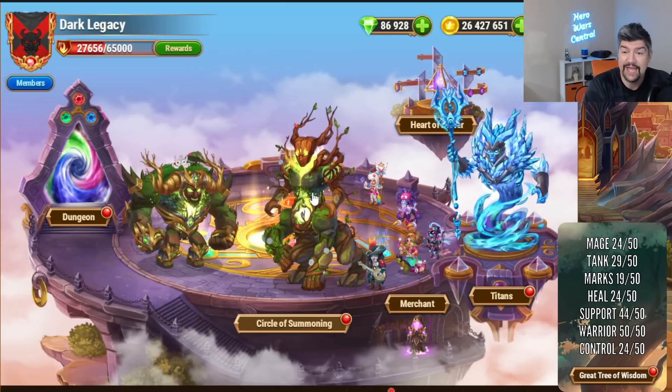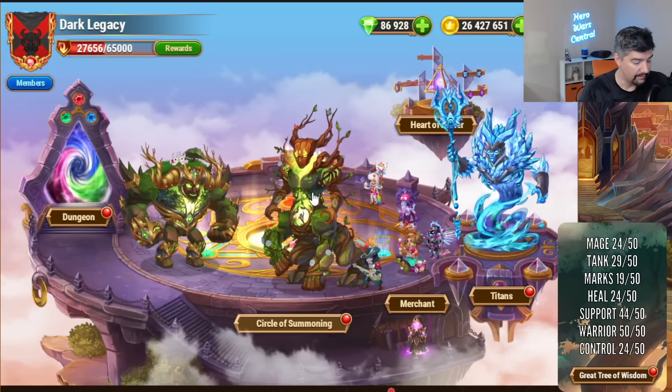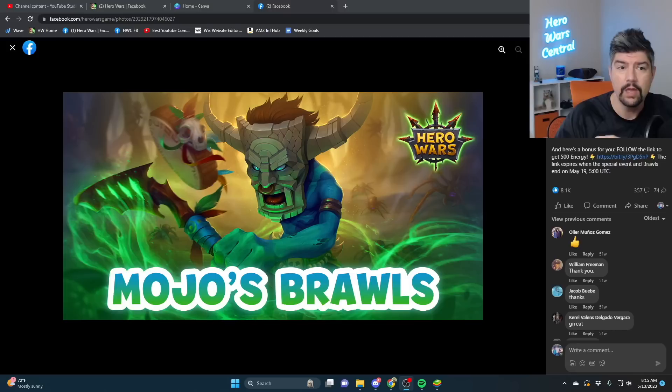As for when specifically the new Super Titan is going to be added, I really have no idea — I could have bet the house on it being this past weekend and I thought I'd be right, but it is what it is. As far as leaks and upcoming news for Hero Wars Facebook and Web, we don't have much information yet. Looking at last year around this time, Mojo was slightly upgraded and had a Mojo's Brawl. That doesn't necessarily mean we'll get a reworked hero this year, but it is possible.